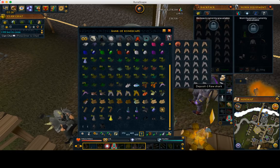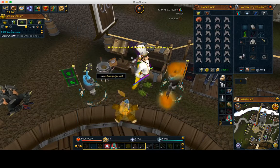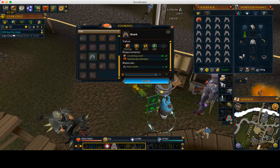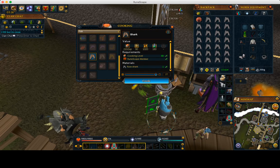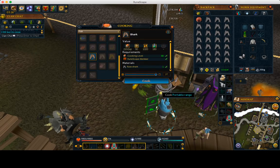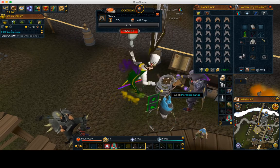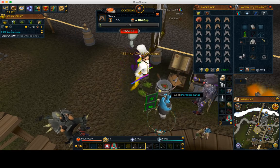What the pros would use — and what you're going to use in this method if you want to do it much quicker — let me show you with a full inventory again. What you're going to do this time is click the portable range, and then each time the experience pops up you're going to click it again. That is called three-ticking, because the game runs on ticks: one tick, two tick, three tick — and on the third tick is when you click the range again. You don't actually need to do anything except click the range.